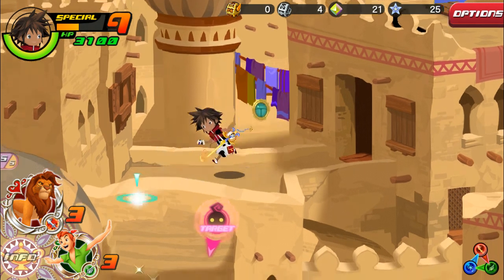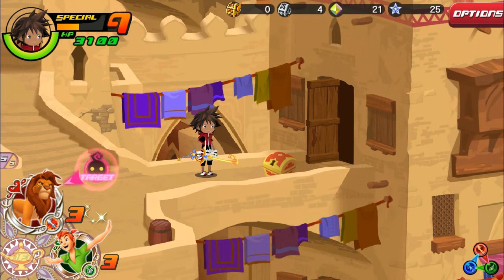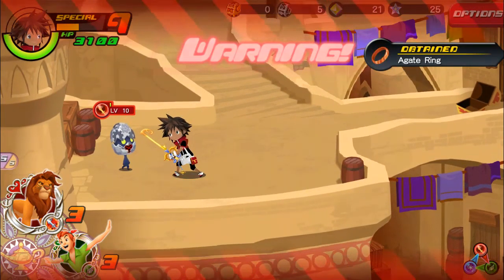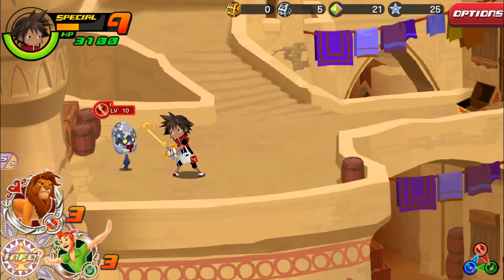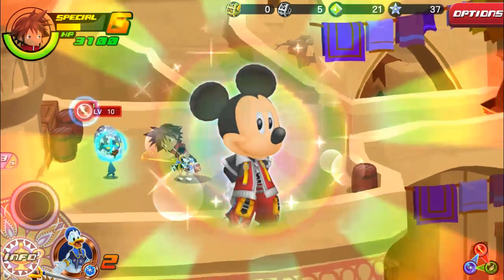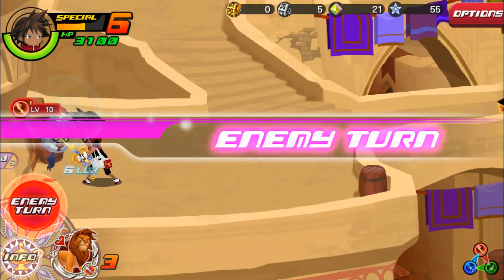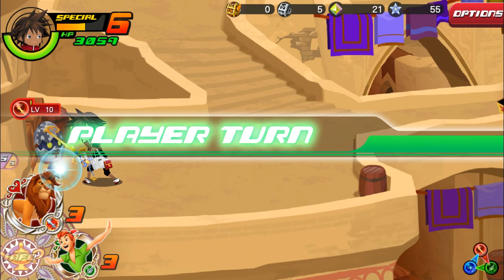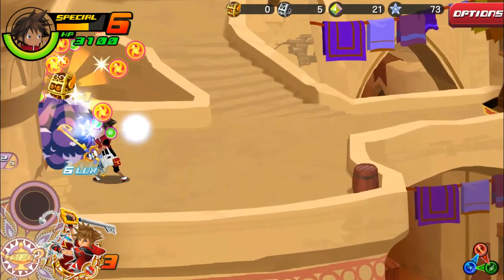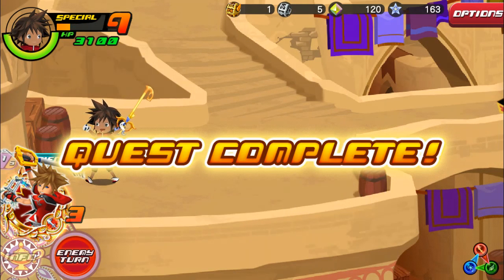Oh wow, okay! So we do have some shinies here and a chest to collect — one more special thing. We're going to take care of this, so let's go ahead and get this prize egg. Mickey Mouse here — explode! Got one here and that wasn't too hard. Quest complete!